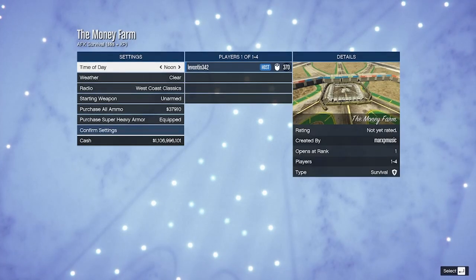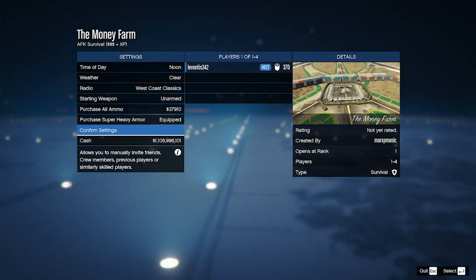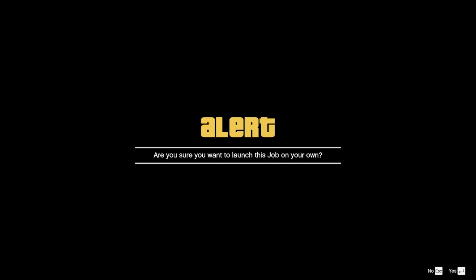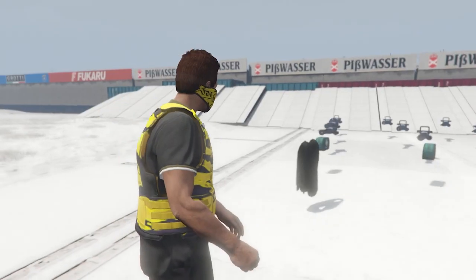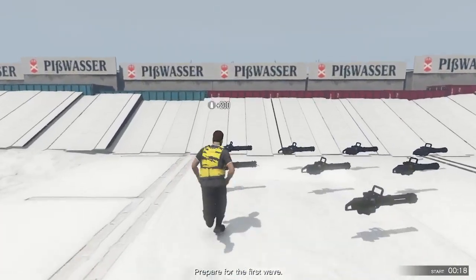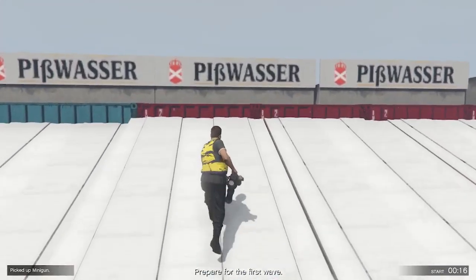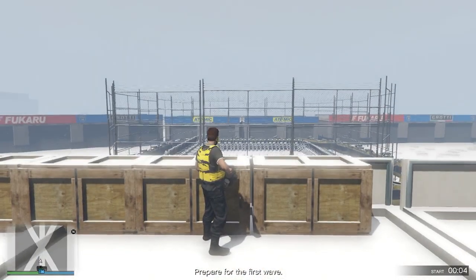Go ahead and just start it up. Once it starts up you can leave all the settings the same, you can buy all your ammo if you want but it does not matter. Once it starts up all you gotta do is just go ahead and go AFK. What I can do is actually get the body armor, jump up here, and just sit like this.